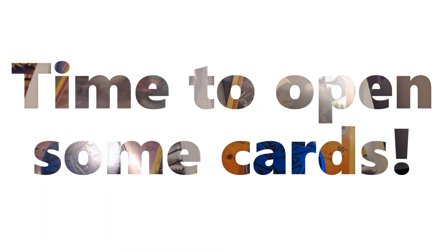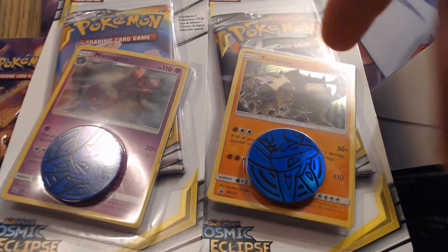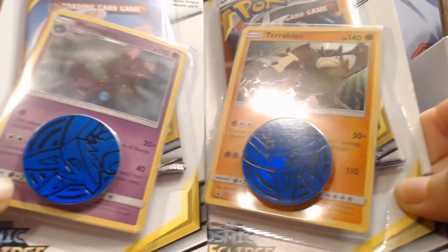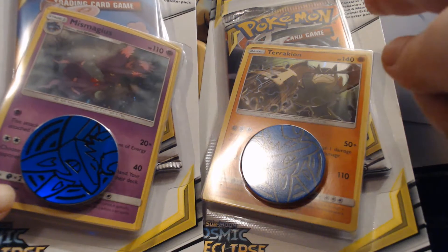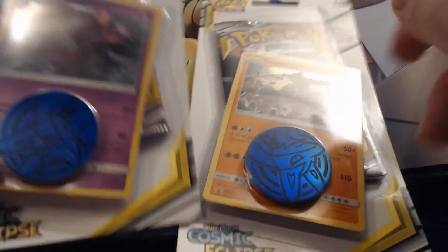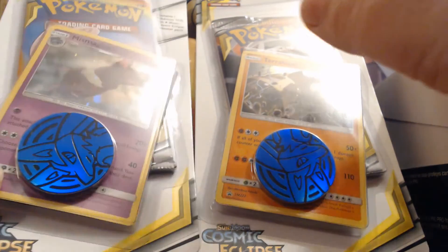Well hello my darlings and welcome back to the channel. Today I'm going to be opening up some Cosmic Eclipse promo booster packs — we have the Miss Magius and then we have the Terrakion dragon. These are some of the new promo booster packs that came out. I opened up a Cosmic Eclipse the other day and recorded it but didn't like how the video turned out, so I didn't upload it — but I got a Vileplume GX out of it. So I want to start with the Miss Magius pack.